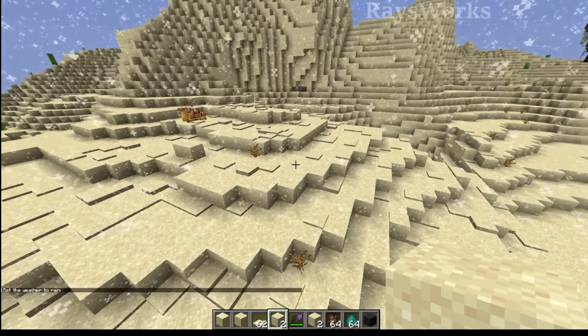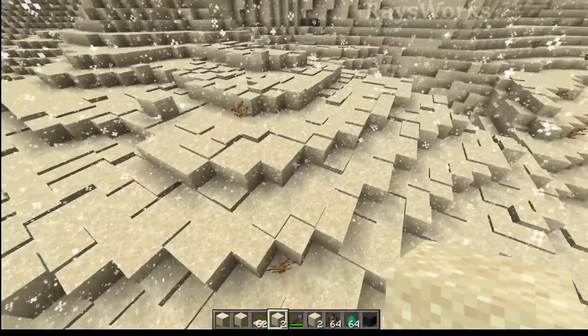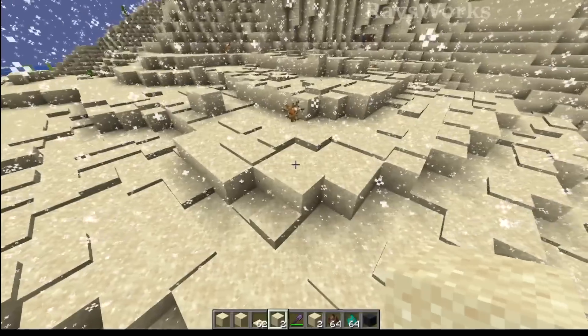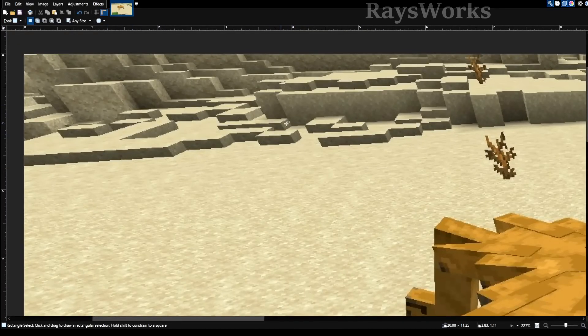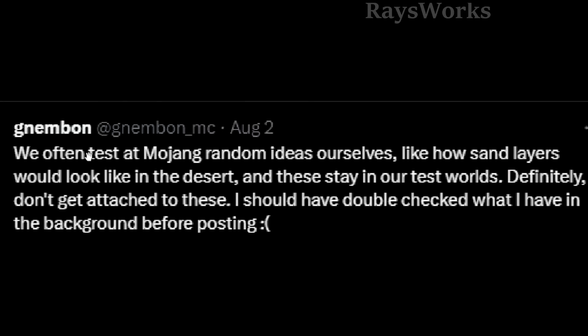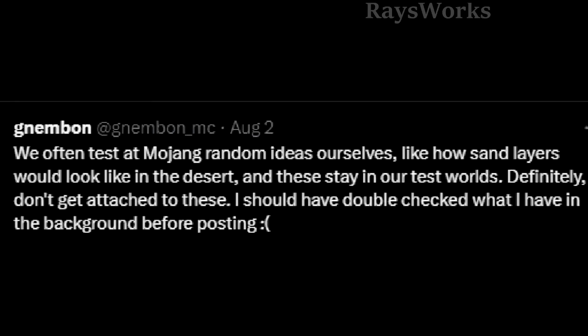In the retextured snow layers shown, there are really no light issues — it actually uses the exact same texture as sand, and when we retextured the sand layers it looks amazing. They also said they did this with high random tick speed, but increasing random tick speed just speeds up the process; it doesn't make snow layers stack extra high. In his second clarifying post he says 'we often test random ideas ourselves at Mojang,' and mentions that these stay in their test worlds.